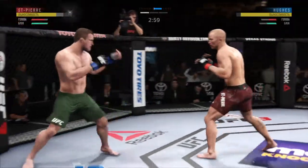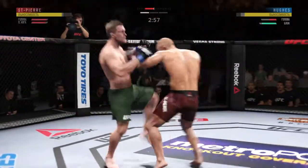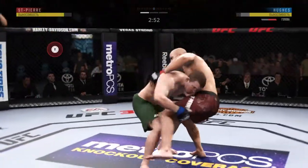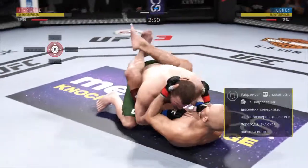The straight punch lands flush to the head. And again, he's just not doing things defensively that you want to see. Move that upper body. Get that head off of the center line. Right now he's just moving right into his opponent's range.